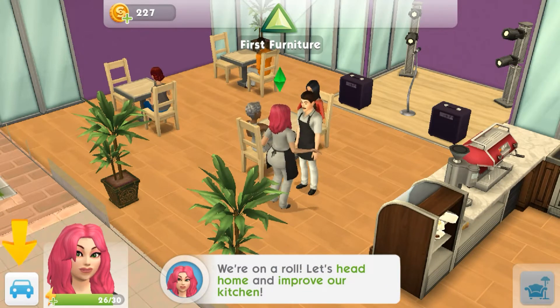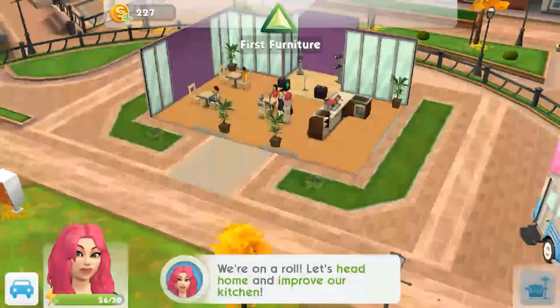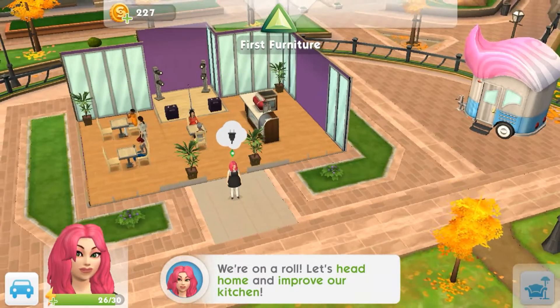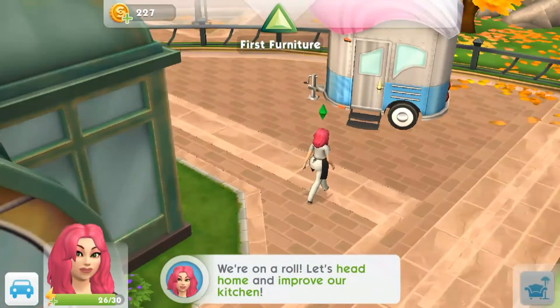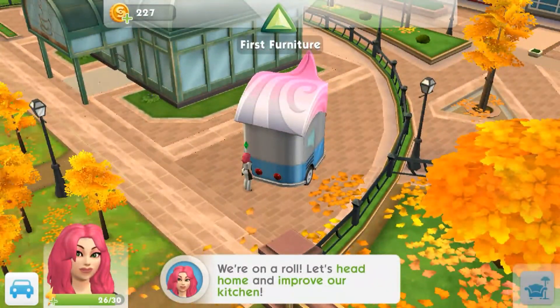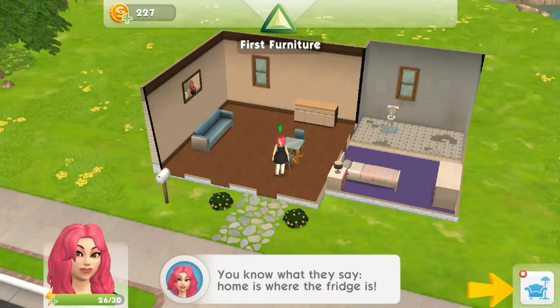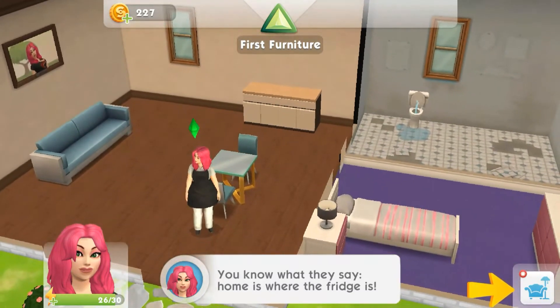We're on a roll - let's head home and improve our kitchen. Let's drive home. Actually wait, can I like not drive home? Can I come out here and look around? I'm so curious. Wait, how come I can touch that tree - that's weird. Why is there a plug over my head? Go to this trailer - maybe that guy lives in this trailer. Requires player level five - gotta level up to access things. Okay, we're just gonna head home.